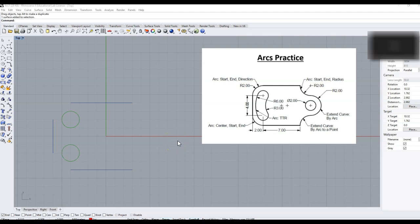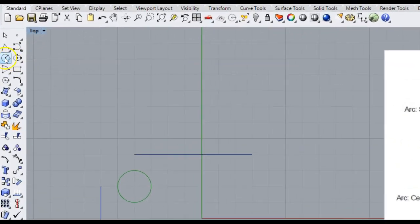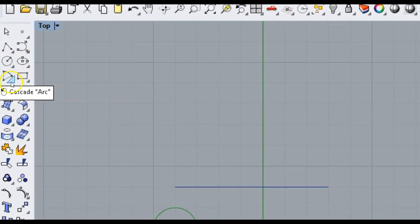In order to draft our push stick, we are going to have to learn how to use arcs. Earlier in the semester we learned how to make precision geometry with polylines and circles. Now we're going to use arcs. If you come right below the circle, there is the arc menu.